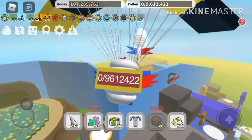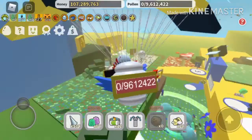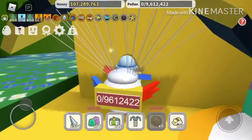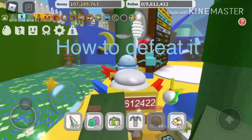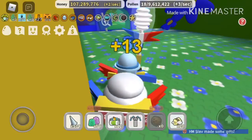The King Beetle is a boss in Beastworm Simulator. He's the easiest out of the four bosses, but still pretty tricky. I'm going to be going over how you can defeat him and what you need to have to defeat him. Let's go!